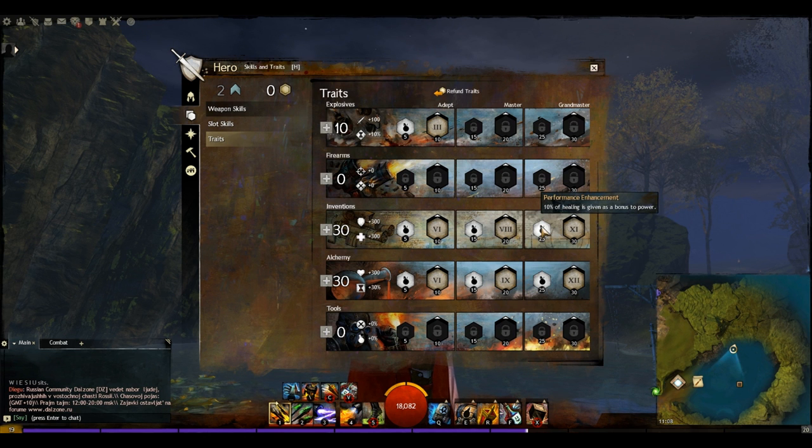Next, 10% of healing is given as a bonus to power — an unfortunate minor trait we have to take, but it's worth it because we get bomb explosions healing allies on the final trait. We had to go that far in, but this is the most important trait to take, giving us a constant heal from the Bomb Kit.